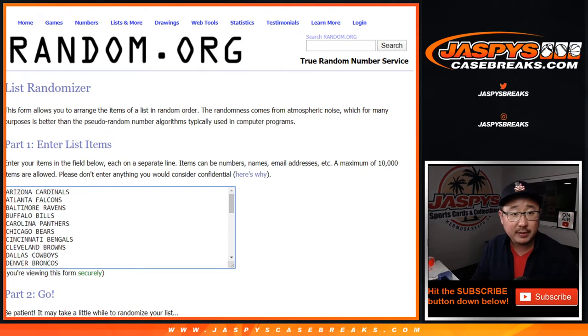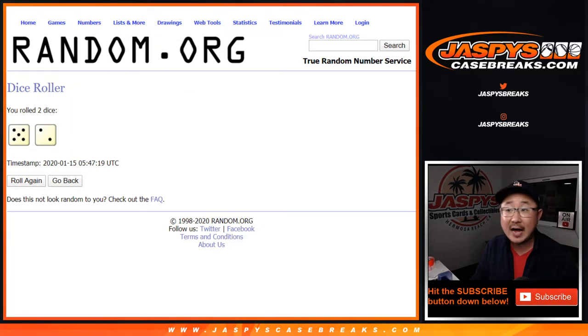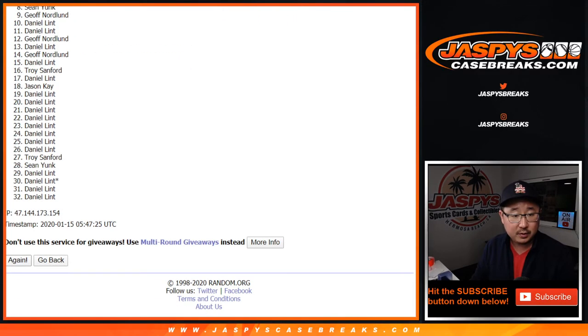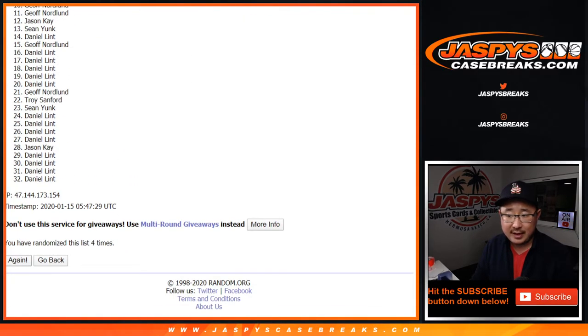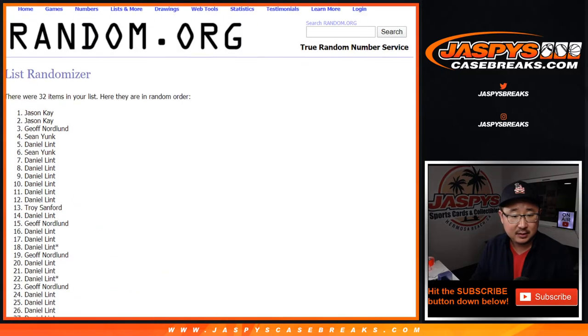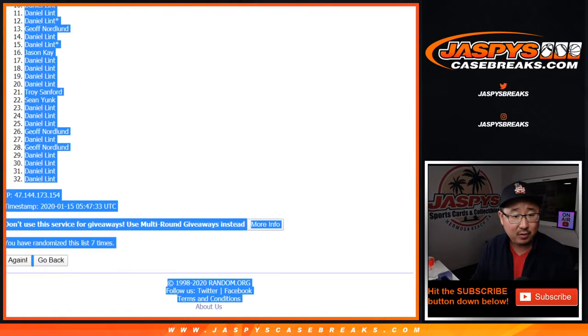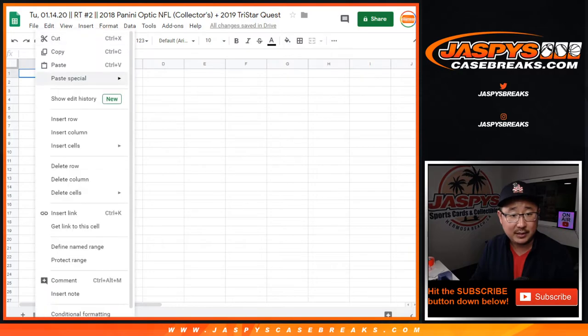All 32 teams are in. Let's roll it and randomize it — five and a two, seven times. One, two, three, four, five, six, and seven, final time. All right. There's Daniel all the way down to Daniel — Daniel's got a lot of spots in this, so good luck to him. Good luck to everybody.